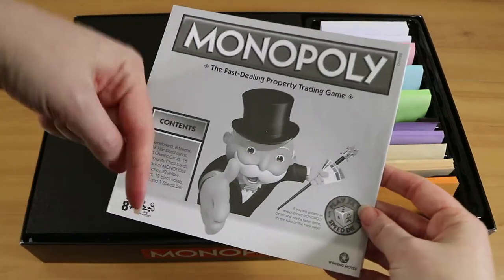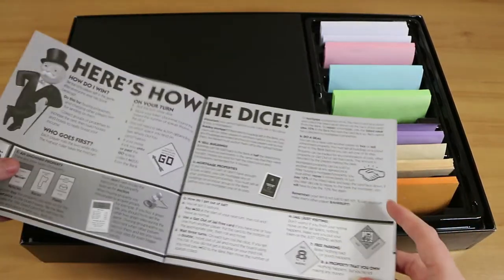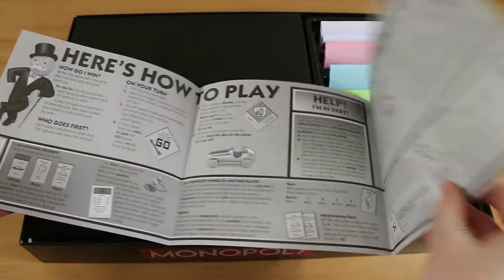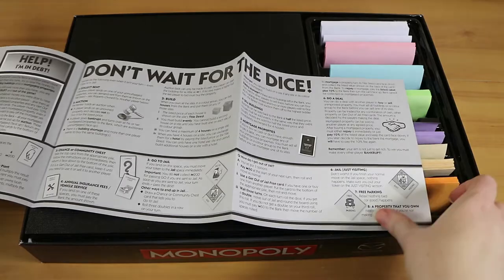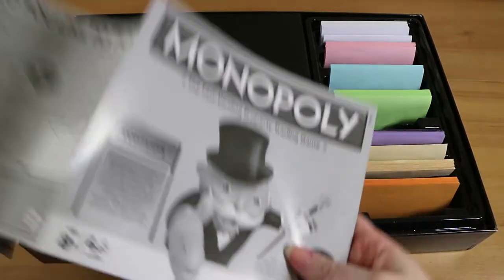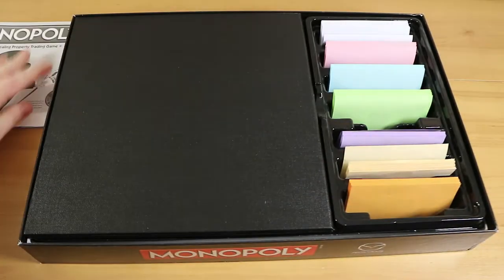We normally have instructions linked down below, but this plays just like regular Monopoly. It's identical. The only difference in the manual is they've got pictures of the actual Mazda-themed properties and pieces. But the gameplay itself is exactly the same as a standard Monopoly, so we're not going to bother uploading that.